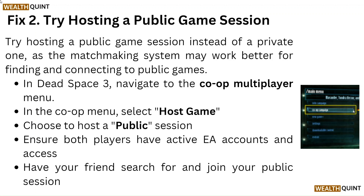In Dead Space 3, navigate to the co-op multiplayer menu. In the co-op menu, select 'Host Game' and choose to host a public session. Ensure both players have active EA accounts and access, then have your friend search for and join your public session.